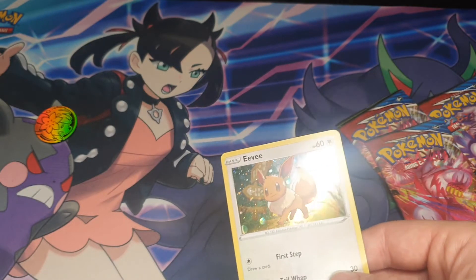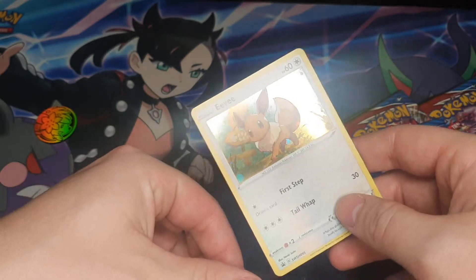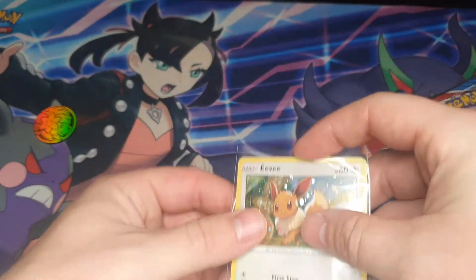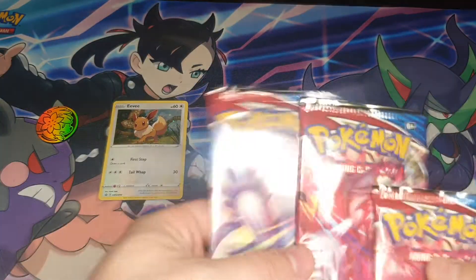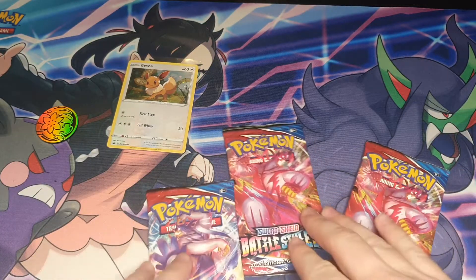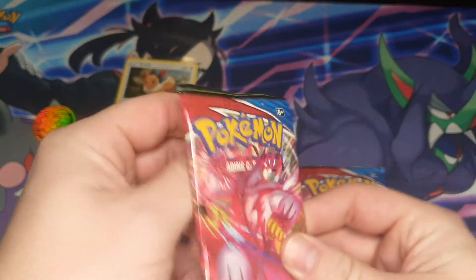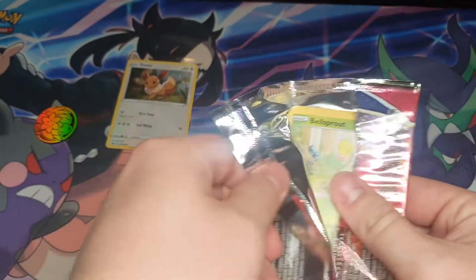Let's go ahead and sleeve it up. There we go. Alrighty, so the main thing I'm chasing from these packs would be the alt-art Tyranitar, because it looks awesome — maybe he's passed out under a tree.